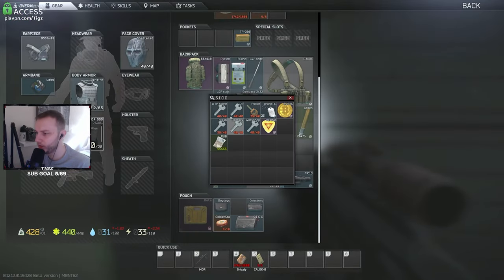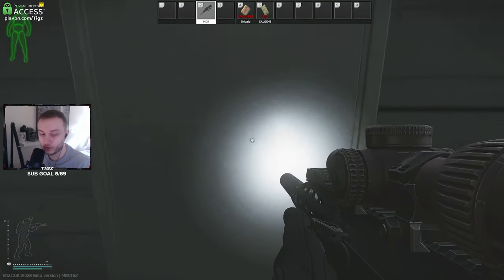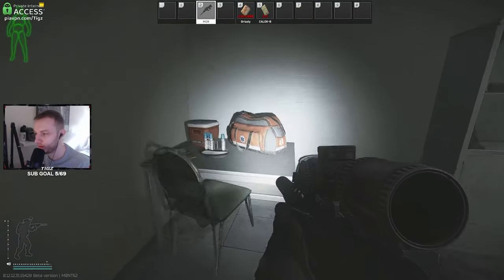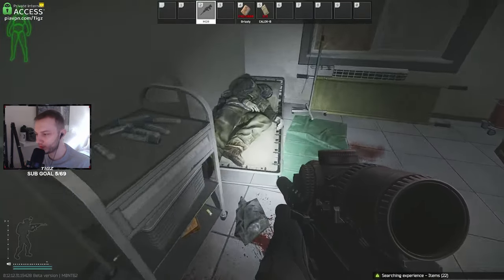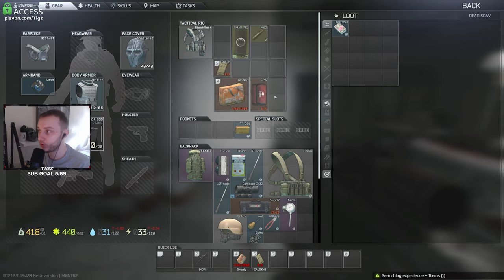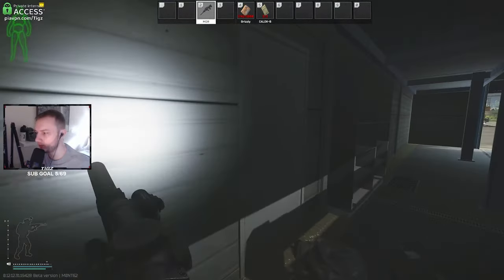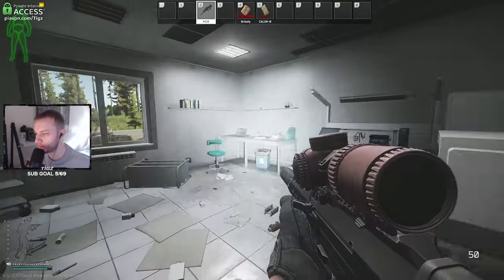Now the operating room key - this key is 470k. You need it for a quest but it's also a very good loot room. Open this up and come in - there are two spawns, one right here for bitcoin and one right there for like Oras and transmitters. There's another bag that can spawn LedExes - it's rare but you may as well check it. That's pretty much the operating room done. Moving over here there's another loot spawn - spawns right on this desk, same as all of the broken crates.